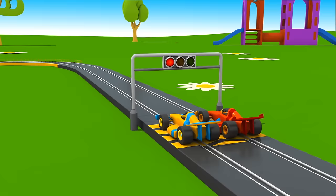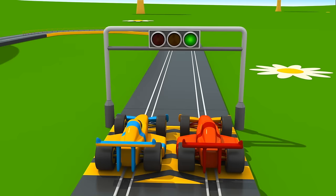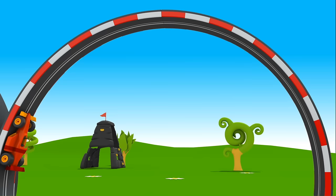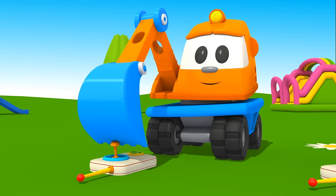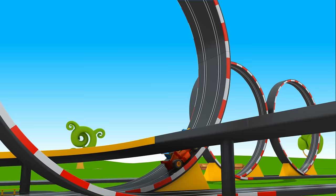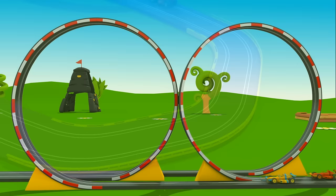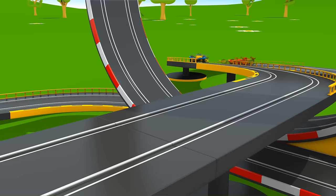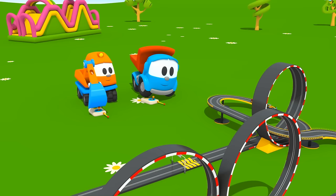Put the cars at the start line. Red, yellow, green. Let's go! They are so fast! Loop. Faster, Scoop. Another loop. Let's go! Leo, come on! It's a great race track!